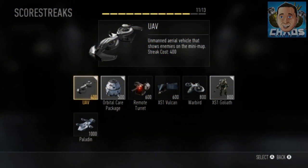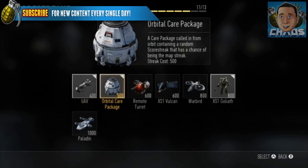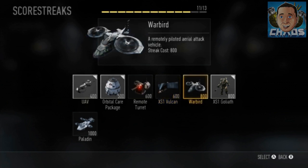Everybody wants to know about the score streaks, so I'm gonna show you the ones we had access to and explain what it means to have attachments on your score streaks. On the screen now you'll see the UAV — unmanned aerial vehicle — nothing different, though it's cool that it's not on the ground anymore. The orbital care package shoots down very fast — it's not a slow-moving helicopter. The remote turret you can add attachments to. For 600 points, the XS1 Vulcan is a manually controlled burst of high-power direct energy deployed from space. Note: these are not all the score streaks — they didn't give us access to all of them.